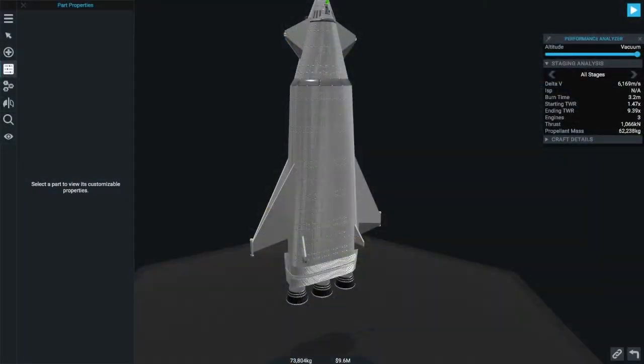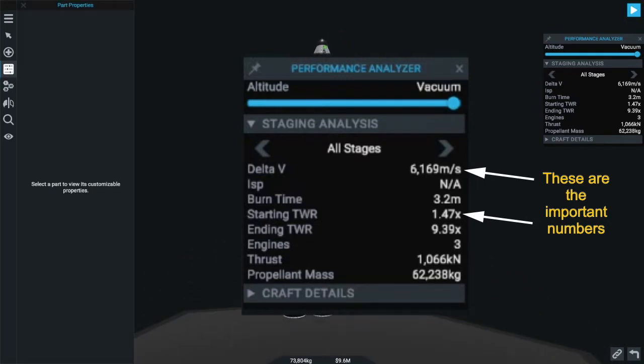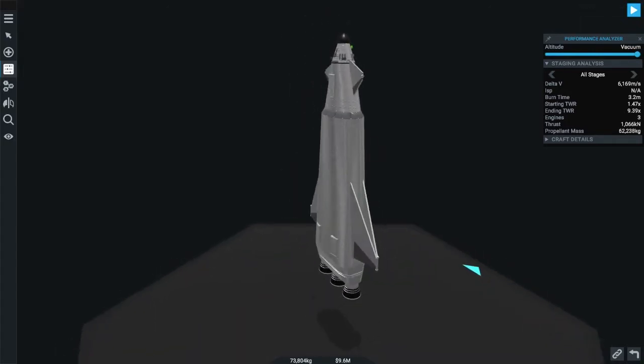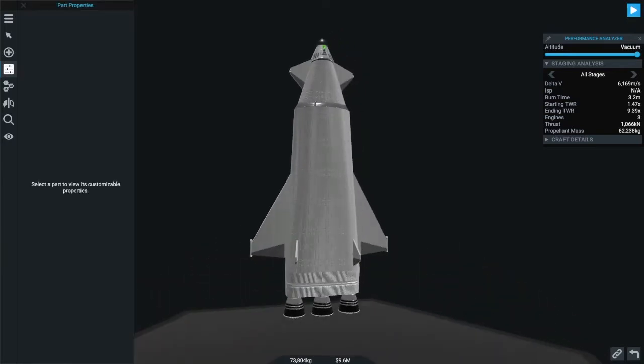In Simple Rockets 2, you will want to design your SSTO to have at least 6,000 meters per second delta-V and a 1.4 thrust-to-weight ratio to get into orbit. I have already designed an SSTO for this video, but you can design whatever you want as long as it has the correct delta-V and thrust-to-weight ratio.